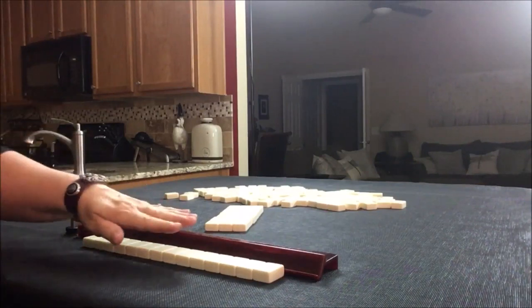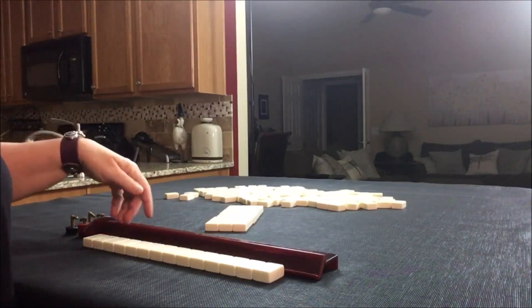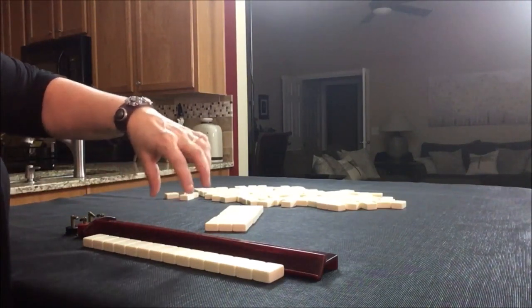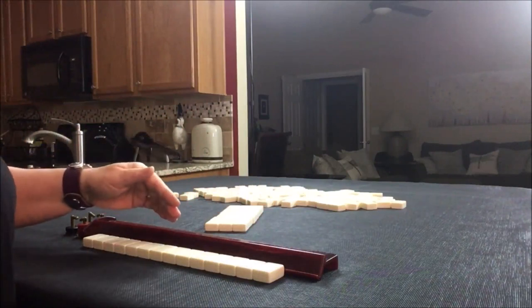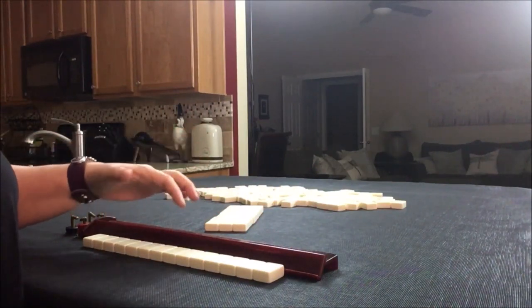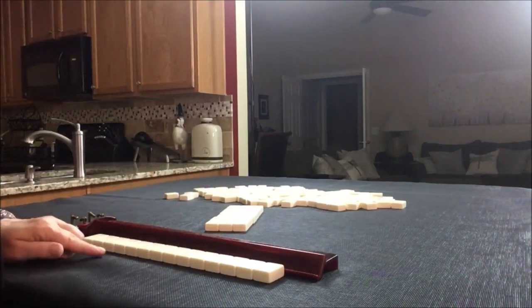When we look at our drawn hand, I highly recommend that you put them in this order: jokers, flowers, winds, dragons, then your numbered tiles in order. There are certain patterns that you will be able to see if you set them up that way in the beginning. Once you identify a category that you want to play, you can rearrange them. Let's see what we got.